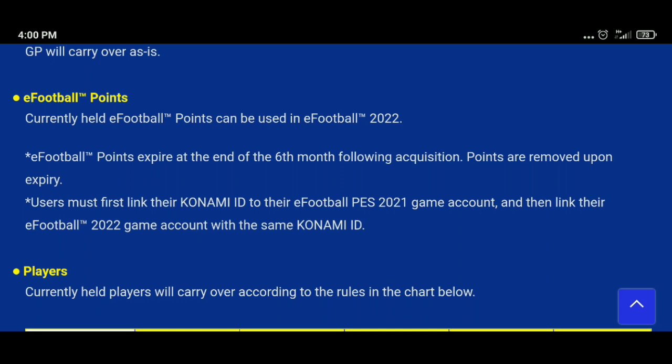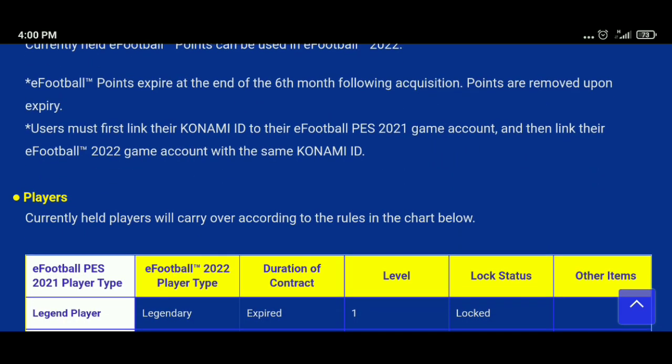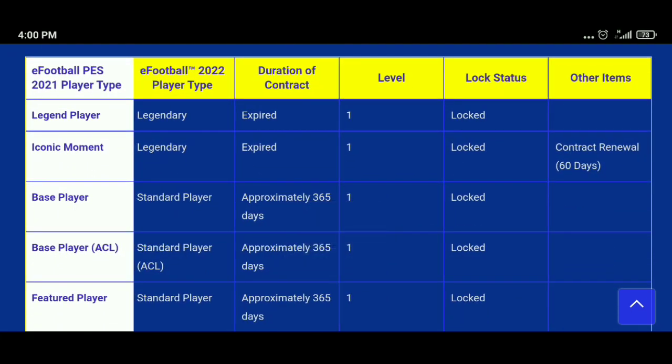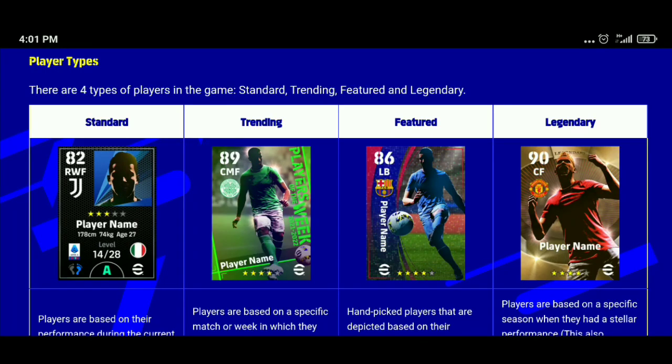Now the most important part: player transfer information — what happens to your players. Before getting into that, remember there are only four types of players in eFootball 2022 mobile: standard, trending, featured, and legendary.